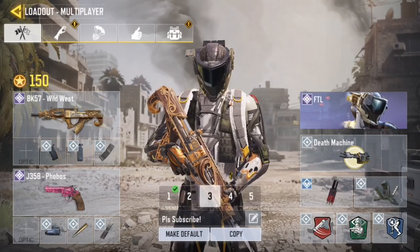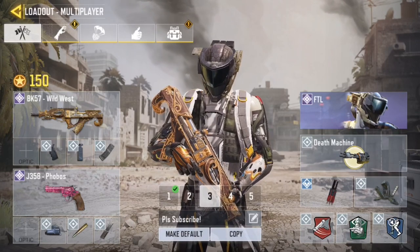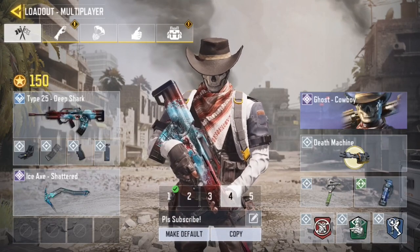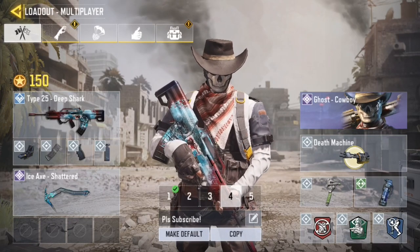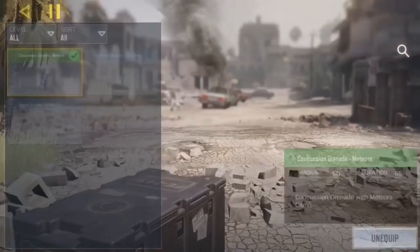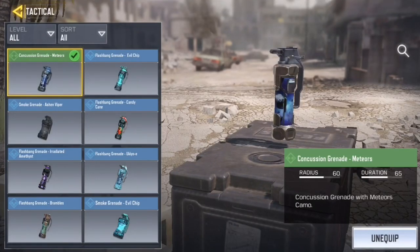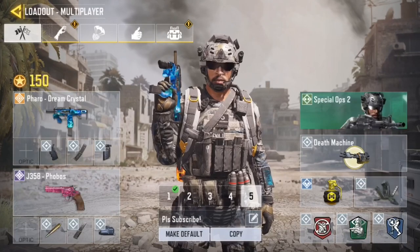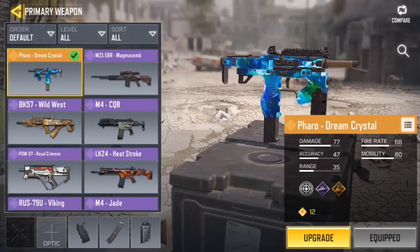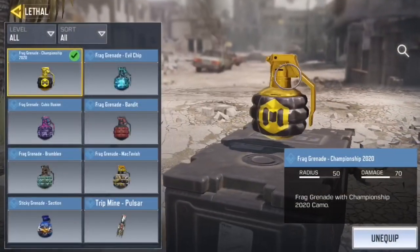My third class is my assault rifle class — the BK 57 with high fire rate, Agile, Lightweight, and a trip mine with Ghost. My fourth class is mainly my knifing class with a combat axe — hopefully you have it unlocked — and a concussion or cryo bomb if you prefer, with Lightweight. My last class is the Pharaoh, my second SMG class, with Lightweight, Dead Silence, and a grenade.